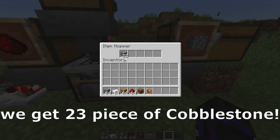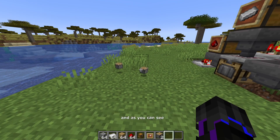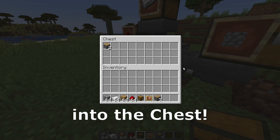When in that hopper we get 23 pieces of cobblestone, we craft a piston. So that's the system — it will craft the pistons, and as you can see, it's fast. You can place a chest here and we will get the pistons directly into the chest.